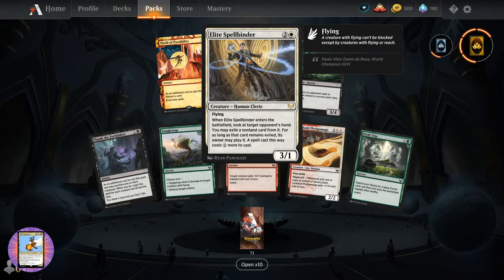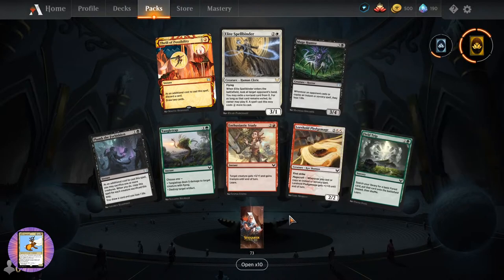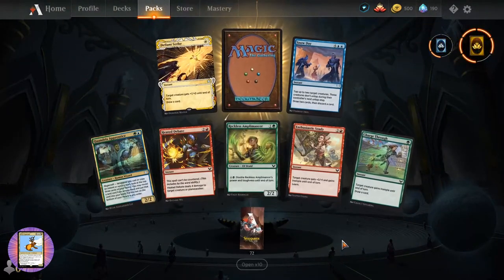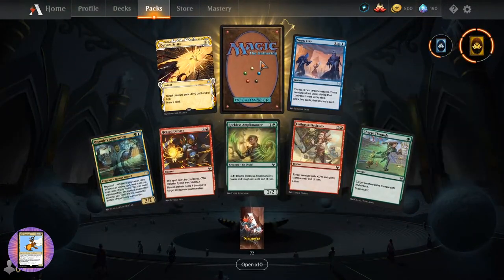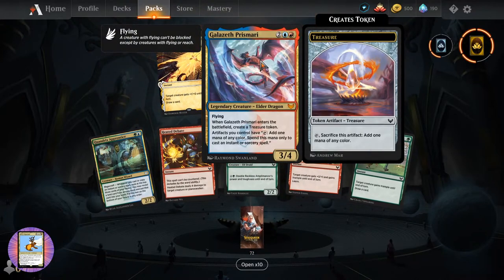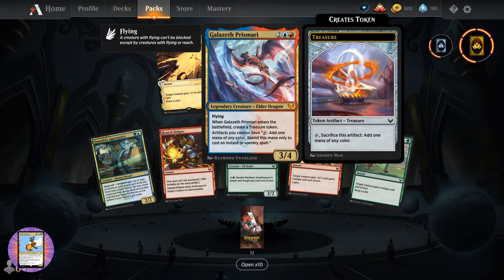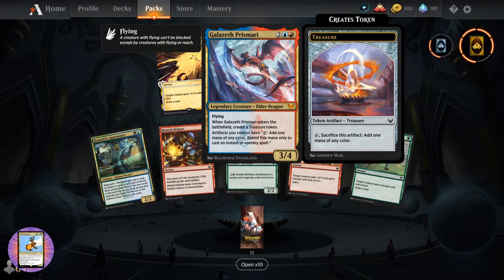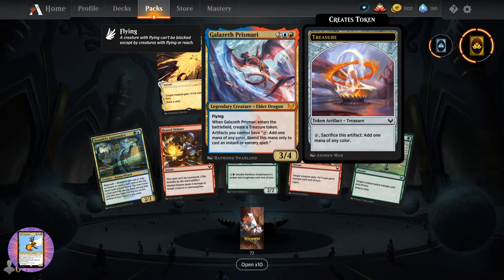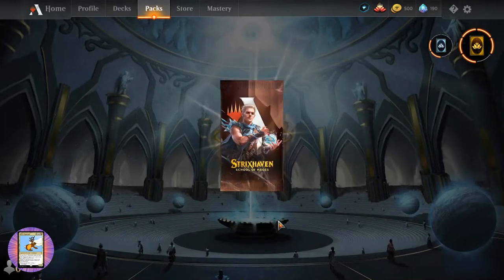Tell a joke, please. Okay - have you really... who wants me to tell a joke? You're gonna groan when you hear my jokes. I think we've pulled all of these. I don't think we've pulled this one - Galazeth Prismari, three-four for four. When it enters the battlefield, create a treasure token. Artifacts you control have tap: add mana. Okay - artifact decks! Oh, is it... Paolo... Della Rosa or something like that?